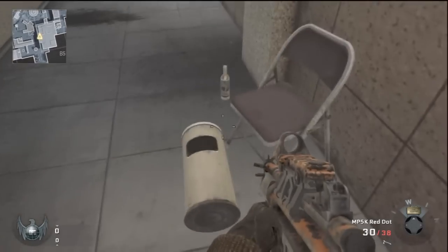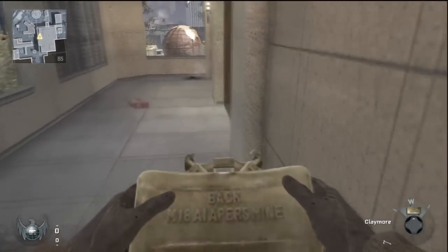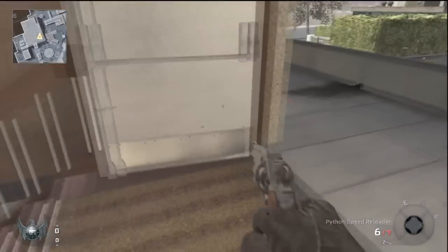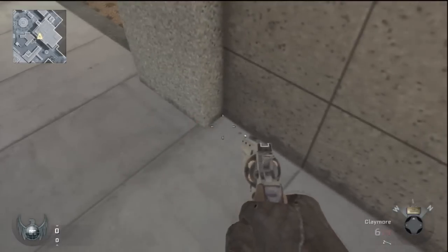I recommend placing a claymore by the trash can — since I threw a stone the trash can moved, but just lie down by the trash can if it's in place. Put a claymore with the 90-degree rule there and it'll pretty much take care of anyone trying to come up and bother you while you're trying to get your killstreaks going.